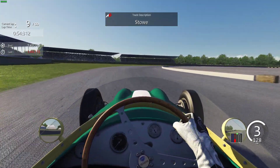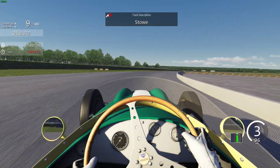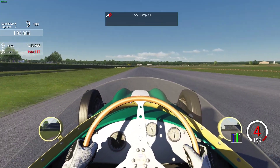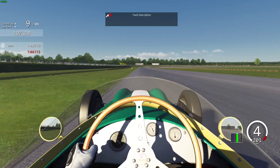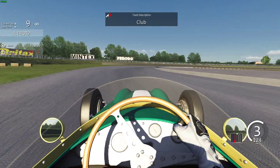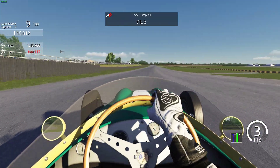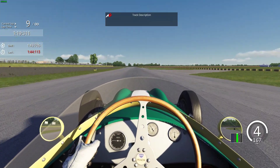Looking for our braking zone just between those two markers and down into third into Stowe - very, very tricky corner this, keeping the car nice and tight and getting a good exit. All about getting a good exit here. Once again looking for our next braking marker, absolutely flat out, 200, just after the 100 bang on the brakes, into third in Club. You can take Club a little bit quicker than you think, getting a good exit once again into fourth.